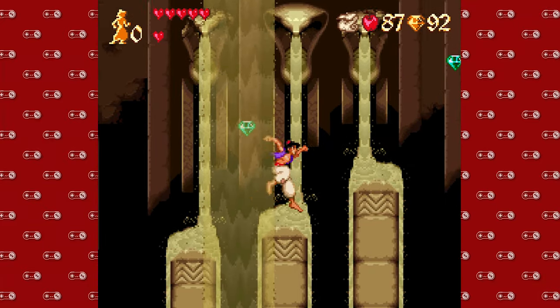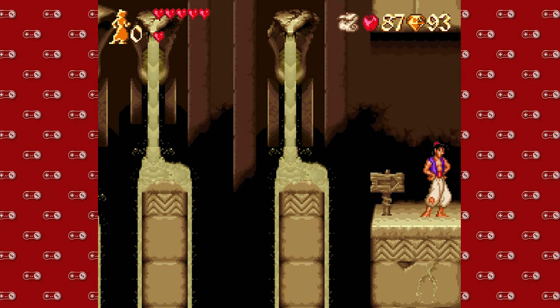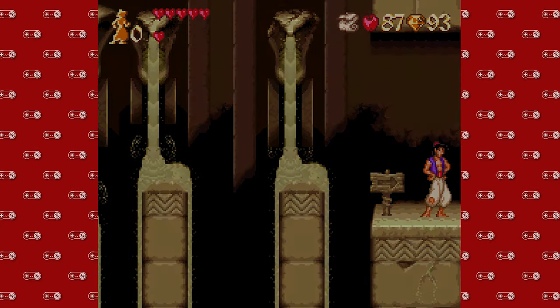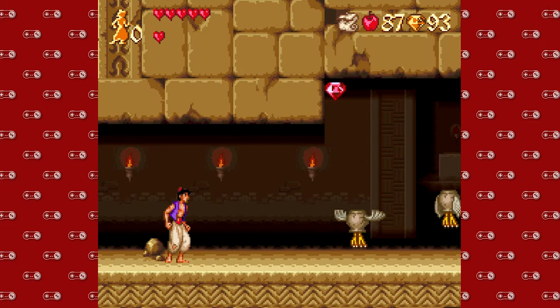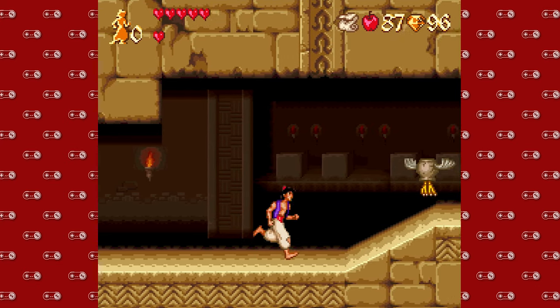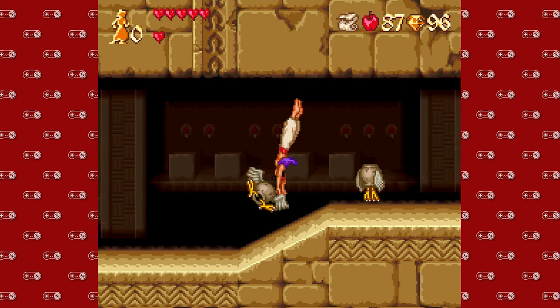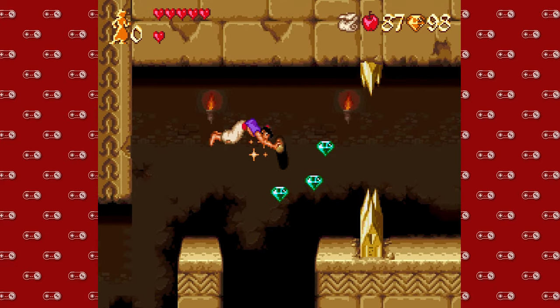Having the sailcloth here is super useful, especially on these platforms with the flowing sand. Those flowing sand platforms — you cannot grab onto those ledges. So keep that in mind if you're playing along at home: you can only grab onto ledges that don't have anything flowing through them. So you definitely would not be able to grab onto ledges that have sand flowing across them as you play through this game.